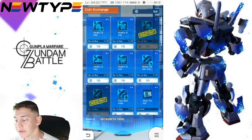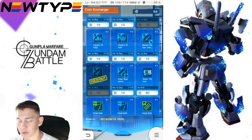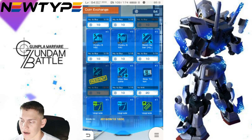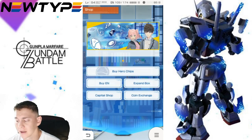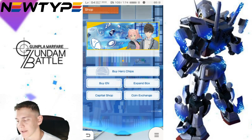The Hyakushiki is available in the Golden Coin shop. It has the main core body parts, one melee weapon, one beam rifle, and one bazooka — but no shield and no pilot. It's unfortunate because a Char pilot would have been pretty cool, probably as a long or mid shooter.